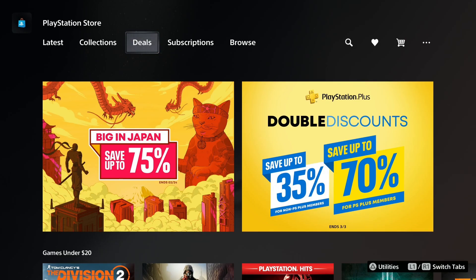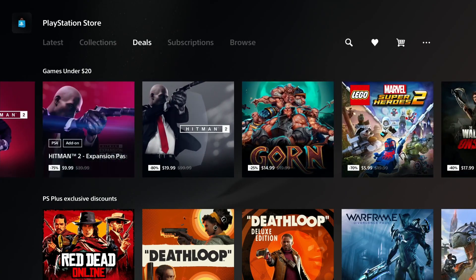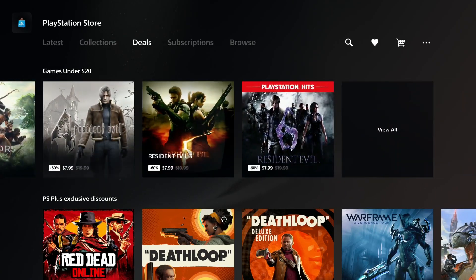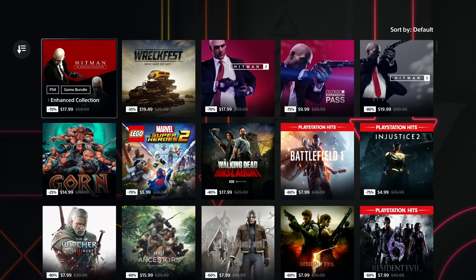What's up Drawfender! A lot of new deals are available in the PlayStation Store: the Big in Japan sale, the Double Discount sale, and if you scroll down you can find the games under $20 sale. Today we take a look at the games under $20 sale because there are plenty of easy platinums that are less than $3.